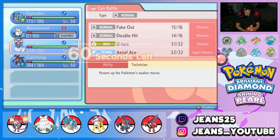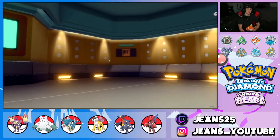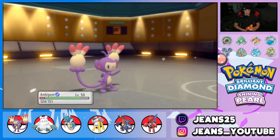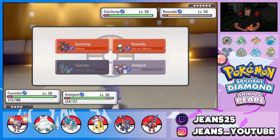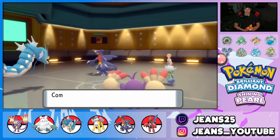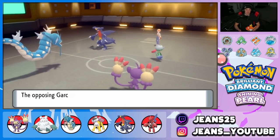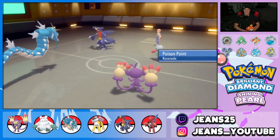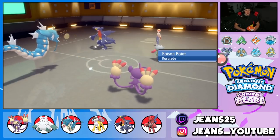I Fake Out the Garchomp since it poses a big threat. Gyarados uses Crunch on Roserade — even without STAB, Crunch plus Hail chip should finish it. Fake Out comes out — look at that damage from Silk Scarf, STAB, and Technician! Crunch takes out Roserade — it is GG! Ambipom with Lum Berry means poison doesn't matter. We love it — Ambipom in a 4v6!